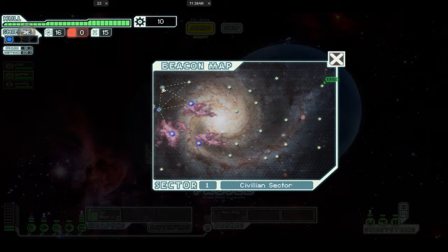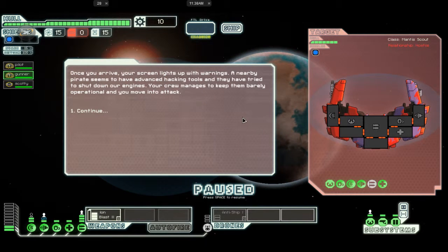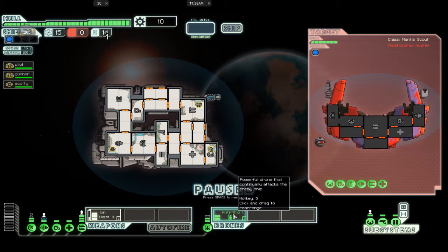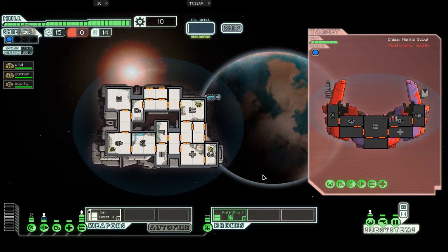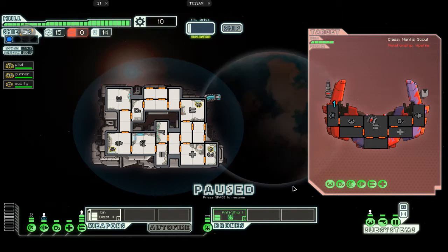Let's jump right here first. Okay, we've got a target. Space bar gets used a lot in this game. Ion blast is ready to fire — let's fire on his shields. Ion blast is ready again, let's fire on there. Our shields are down.